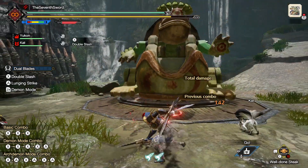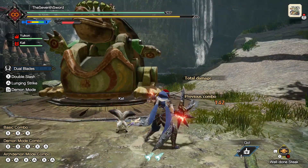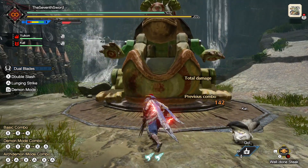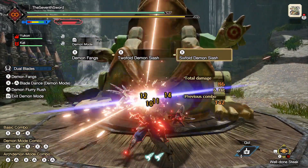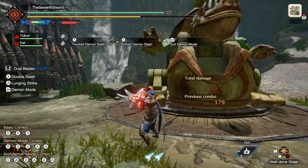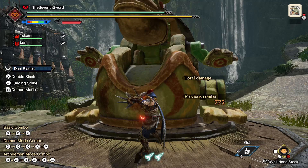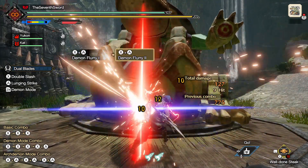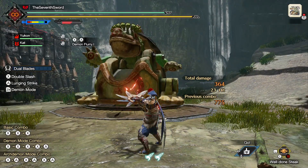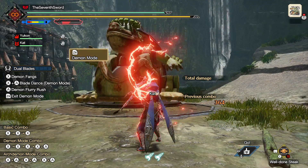Once the gauge is red, you have access to a different set of attacks while outside of demon mode — you retain a similar dodge, for example. Every action you can do within demon mode expends that meter; it's also slowly draining on its own, so you have to use it wisely. You can transform back into demon mode to refill it before it expires. You also get a unique X-A combo in arc demon mode called demon flurry, which has three parts that you can dodge between — so you're not fully committed like in the blade dance.